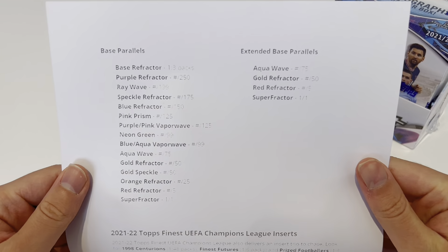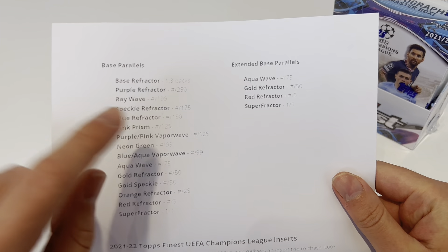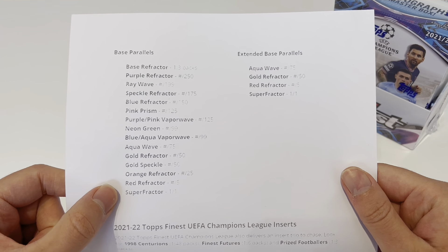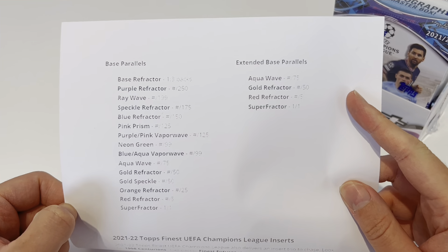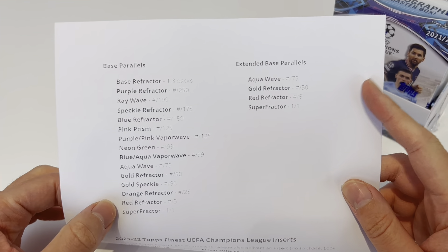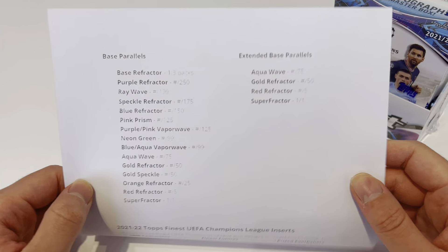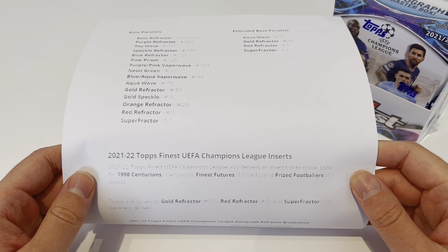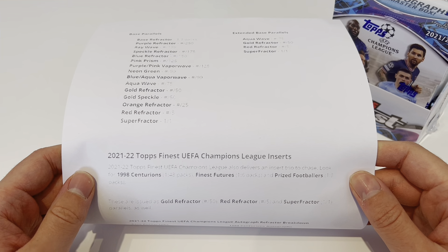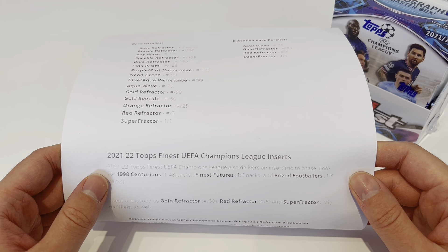I've got a cheat sheet today because there are just so many different parallels you can collect in this set. You've got everything from purple right through to that one-on-one super refractor. Even in the extended base — made up of legends — you've got everything from aqua to super refractor. The inserts this time are Centurions, Finest Futures, and Prized Footballers, with those 1998 Centurions being really rare at one in 48 packs.